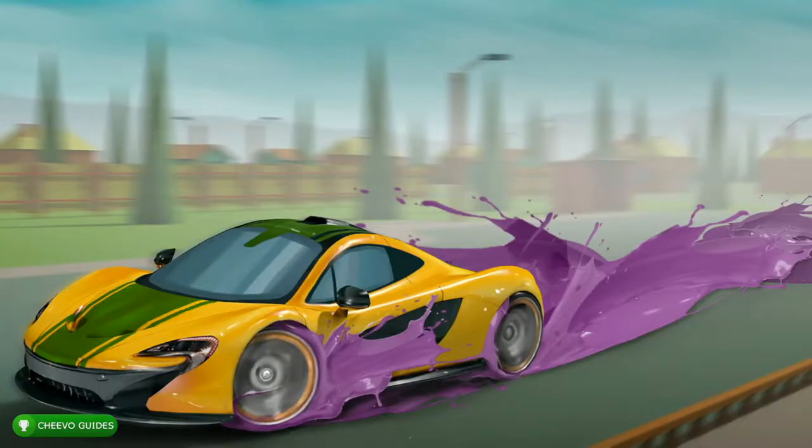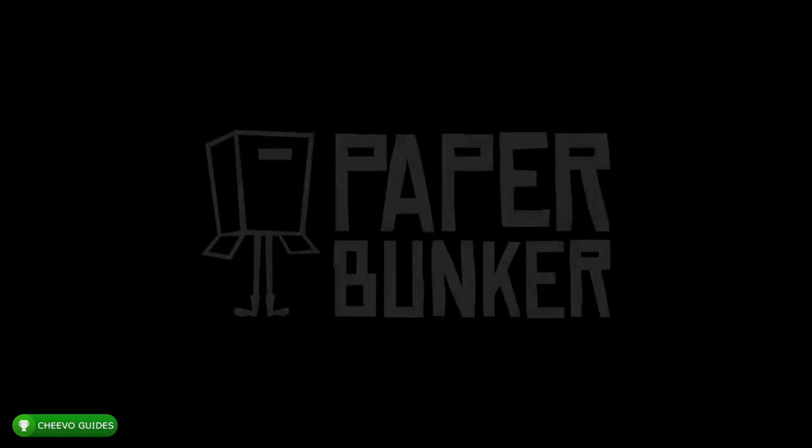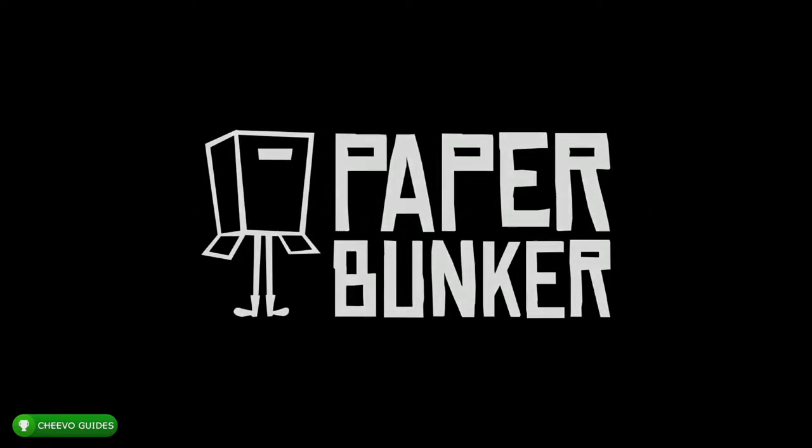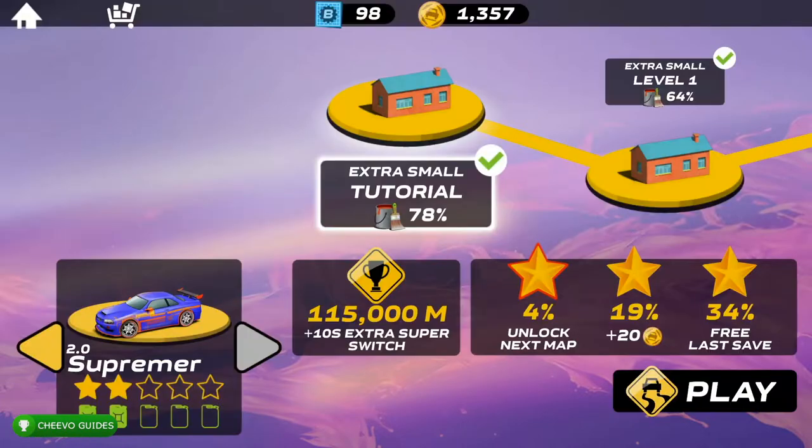What up guys, this is Chivo Guides back here again with another achievement guide. Today we're going to be focusing on Splash Cars. This game is published by East Asia Soft and developed by Paper Bunker. This game is going to take you about an hour, maybe even an hour and a half, to get the full 1000 gamer score. It's actually a really fun game and on top of that the game is only $6.99.